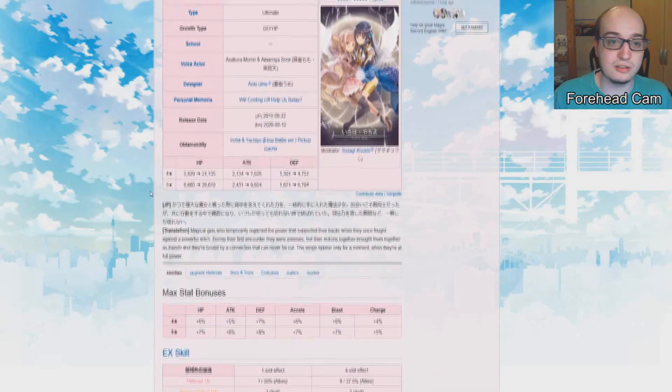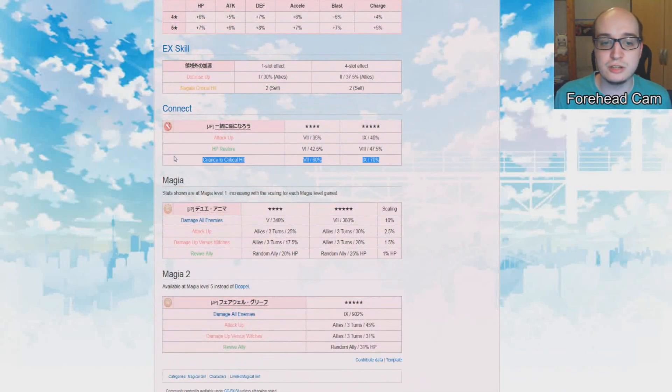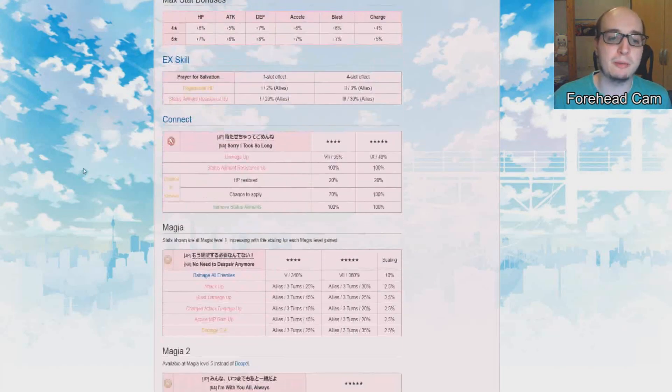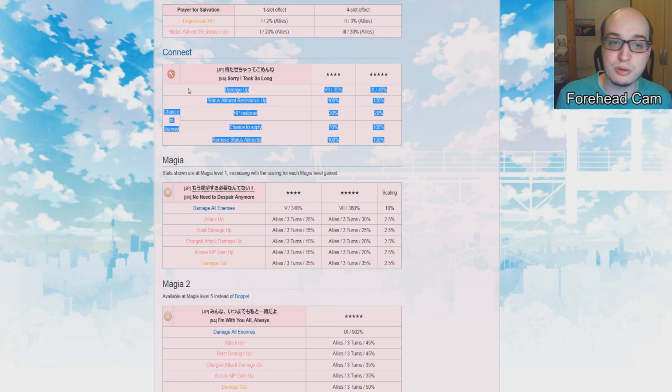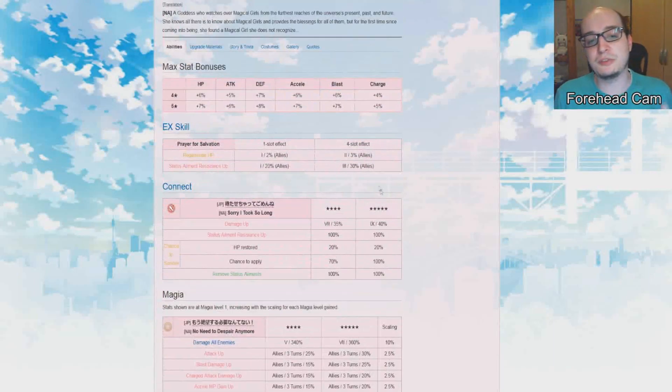Overall this character looks rather decent, a bit more offensively oriented on the stats, the connect is really good — although one part is a bit situational and the other part is random — but overall pretty good, nothing too spectacular. You'll remember that with Ultimate Madoka it was basically the same thing: we got through most of the 'how good is' segment and Madokami still didn't look that great, but then there was the EX skill — and that was the one thing that pushed her to be one of the best characters in the entire game.